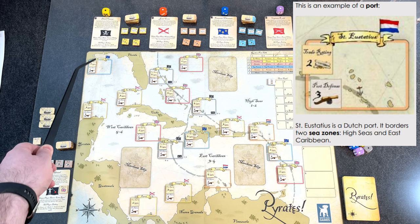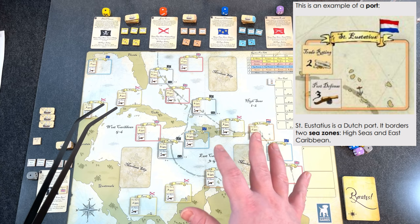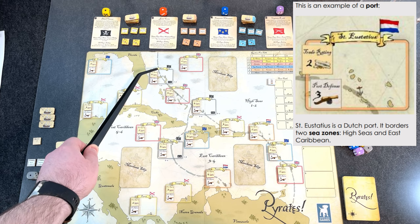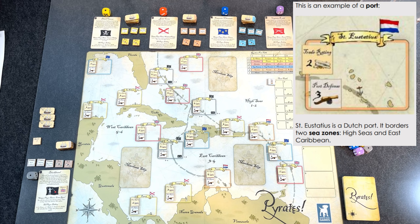On the map we have different ports — Louisiana, Panama, Barbados, Bahamas — and these ports have an allegiance. As a human player, I have an allegiance to England. However the AI will not have an allegiance; they are considered full pirates. I can become a full pirate, but there are pluses and minuses. When you are a full pirate, you can only port at the three pirate ports: Nassau, Tortuga, and Port Royale. If you have an allegiance like I do, you can go to any port except the full pirate ports.